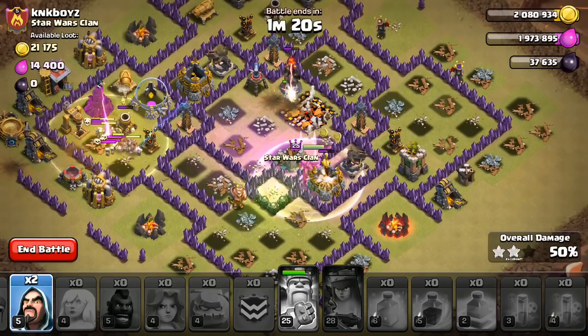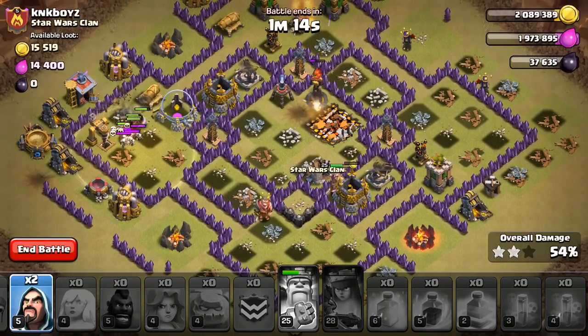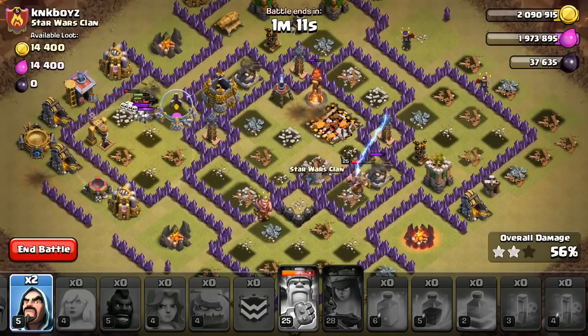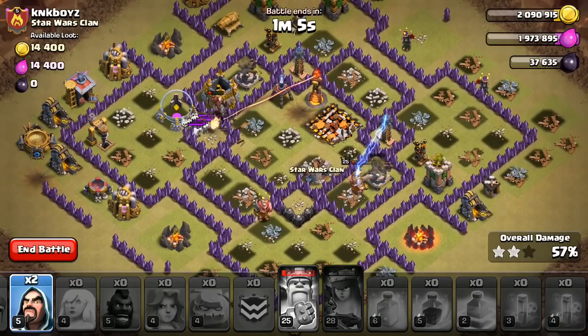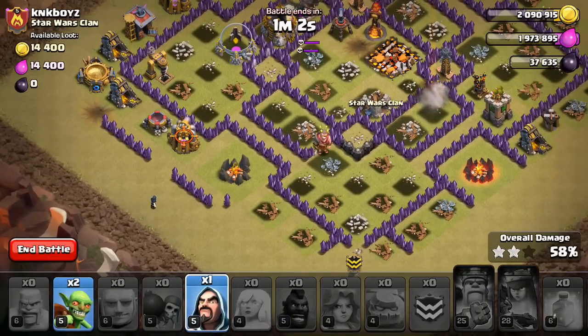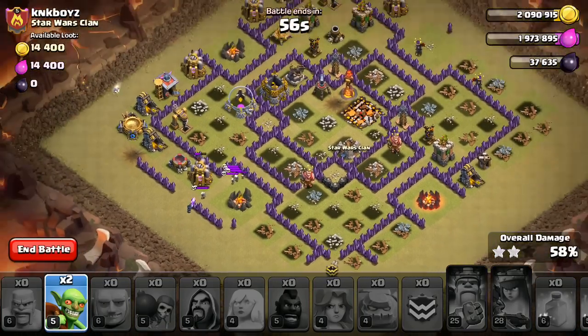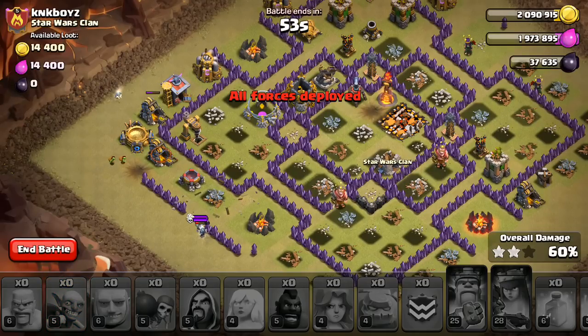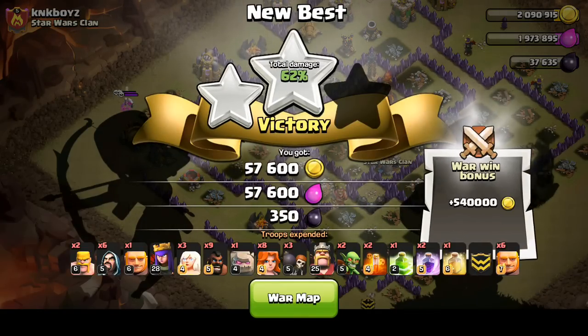One might be a little bit short here. Yeah, that last inferno didn't quite go down. Dang, this is going to be a fail. Queen went the wrong way — that didn't help. I'm not sure how the healers went down, I guess just cutting across the base, but it's going to be a fail, and that sucks because the base wasn't that highly upgraded. It happens though. We'll watch the replay when this is over, see what I could have done better. I think I just got a little bit unlucky on the queen, to be honest — not trying to make excuses, just don't know why she went that way. We'll take a look at the replay.